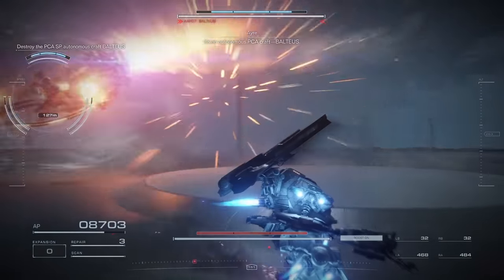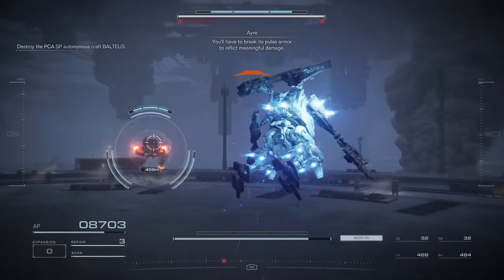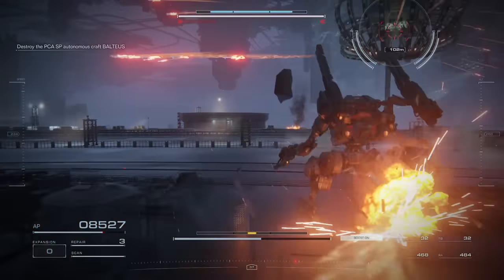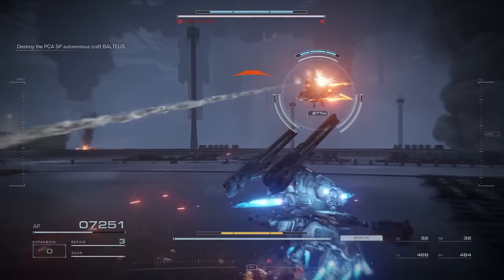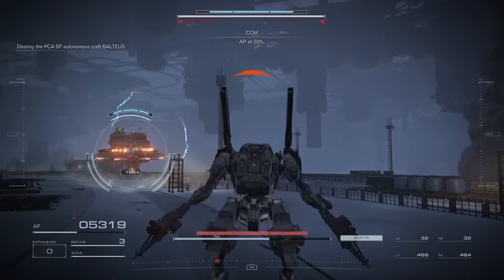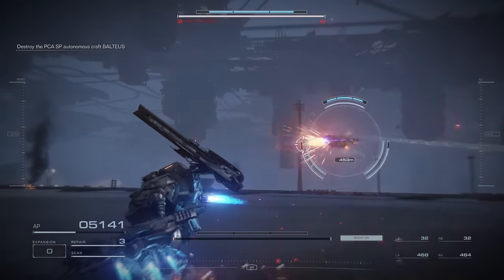Whenever he makes the beep beep noise, you've got to dash and you'll dodge the rocket. If he does one of these close-range attacks, you've got to go at him right away — if you're too far, it's not going to be good. If he has you locked down, you just shift-dodge as much as you can to minimize the damage. If he's doing that, he's going to follow up with a shotgun, so be careful. If he does a submachine gun attack, he's going to follow with a shotgun.